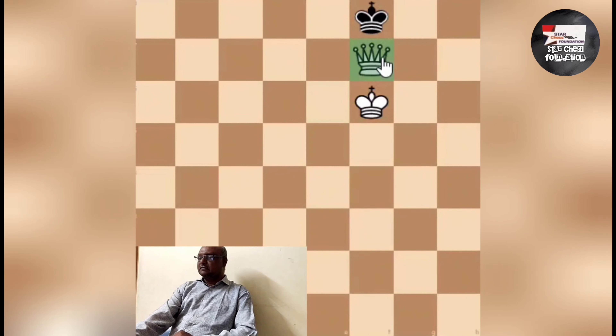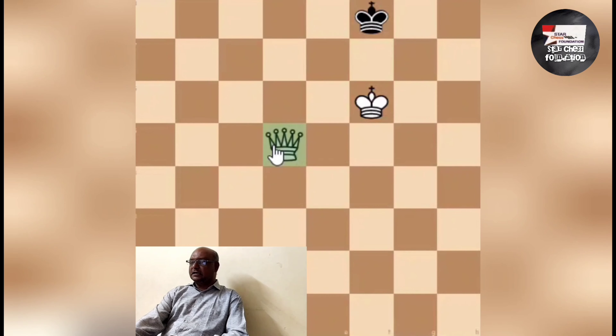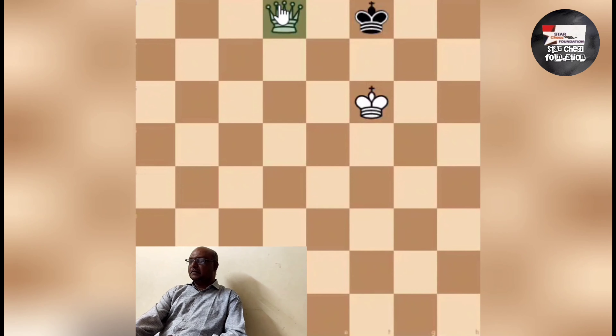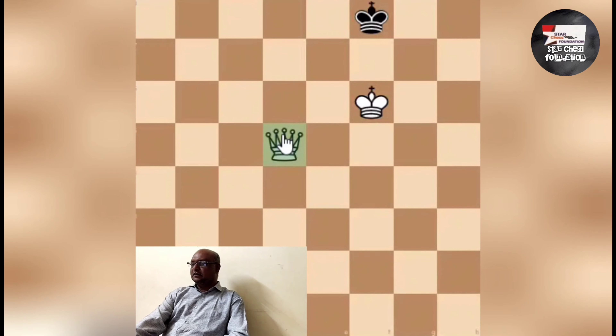Now, the Queen is on F7. That is checkmate. How can you checkmate? The King can move here — but this is a checkmate. Here is checkmate.